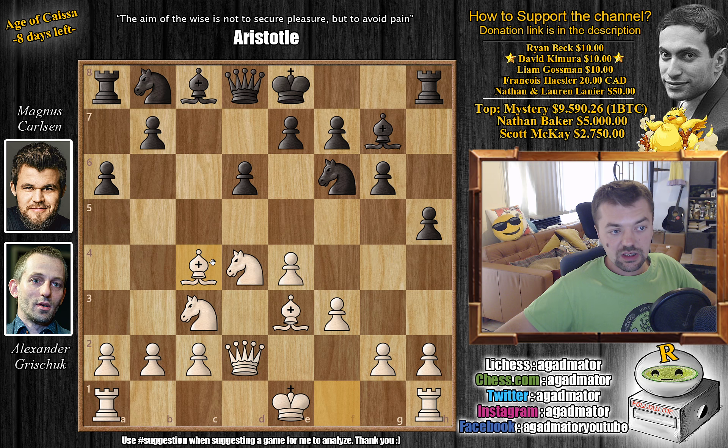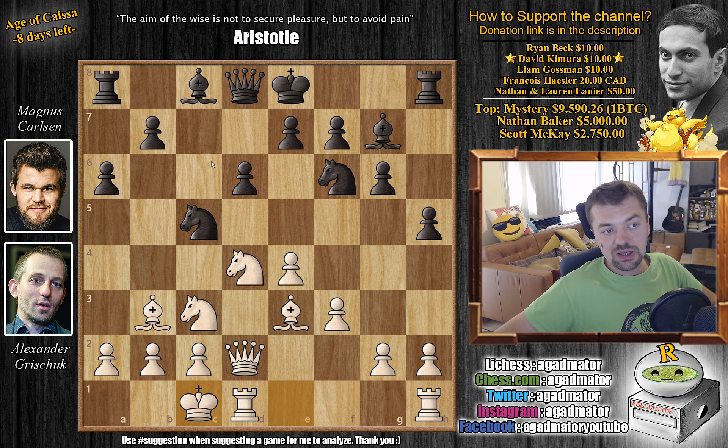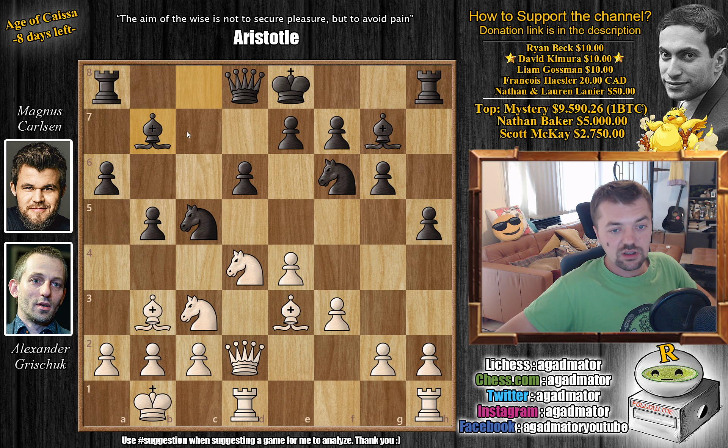Bishop to c4, developing to this very nice diagonal. Knight b to d7, preparing to shift the knight to c5. Bishop back to b3 and knight to c5, putting pressure on the bishop and also on the center. We have queenside castling, and here there is a game where bishop to d7 was played. But b5 immediately in this position is a new move — as of move 11, we already have a completely new game. Now Magnus wants to play bishop b7, rook c8, b4, and continue attacking. King to b1 is a nice prophylactic move by Grischuk, and bishop to b7 follows.